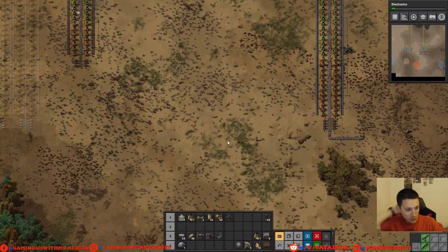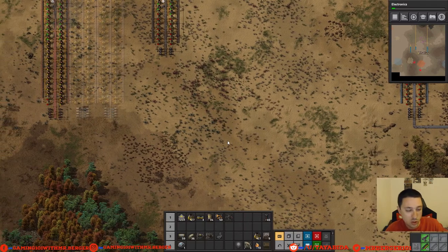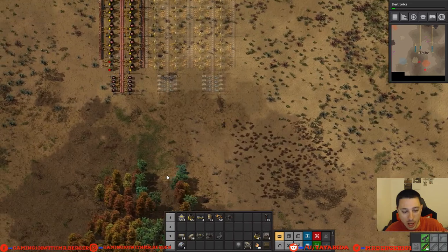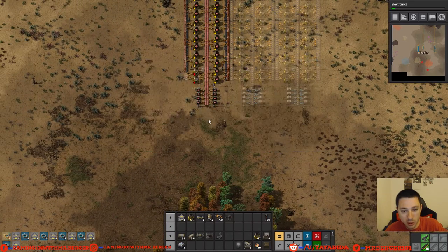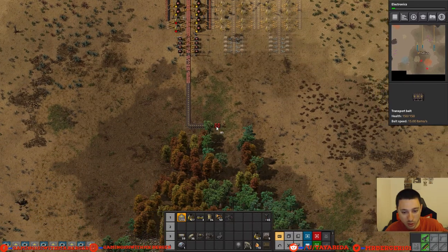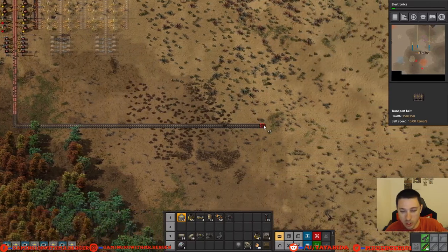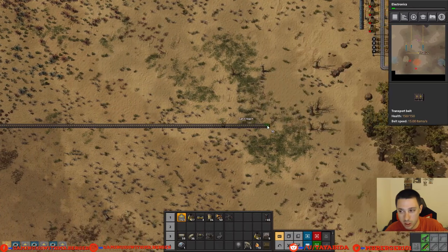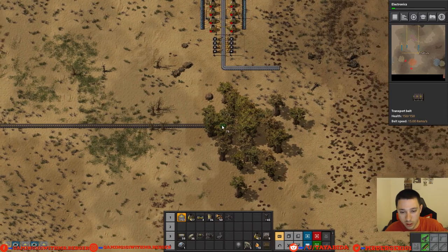We're eventually going to have to run the copper down there for our bus anyway, so it doesn't hurt to run a line of it down now. We can adjust how far we want it, but always think big — use more space rather than less. I'm going to bring it all the way down here and run it all the way across this way. Pretty soon we'll meet up with the iron there, and then the iron can be brought in a little bit closer. Got to get rid of some trees if they're in the way.